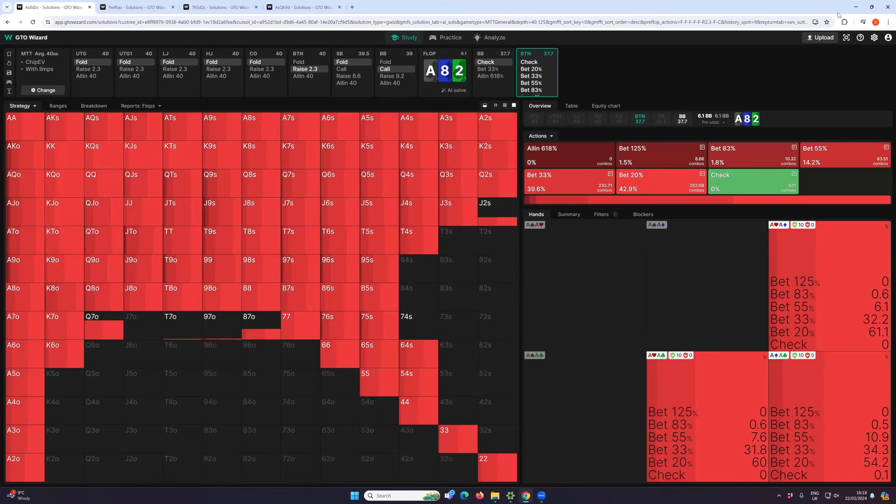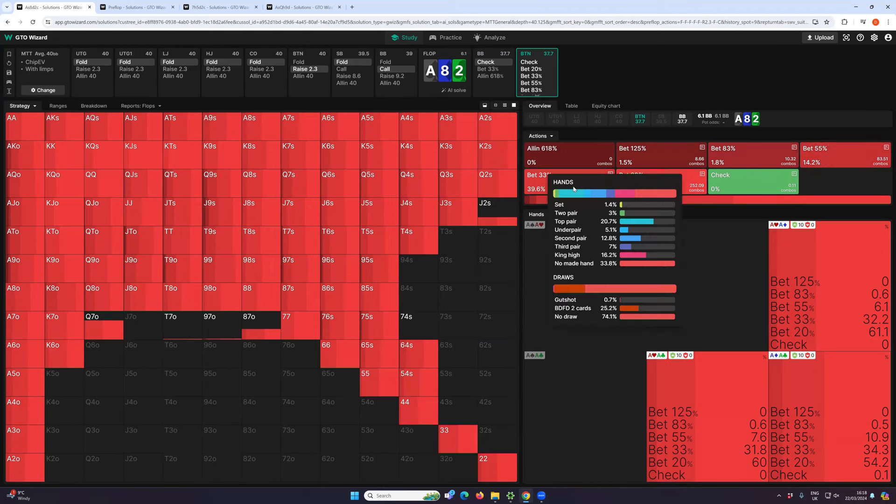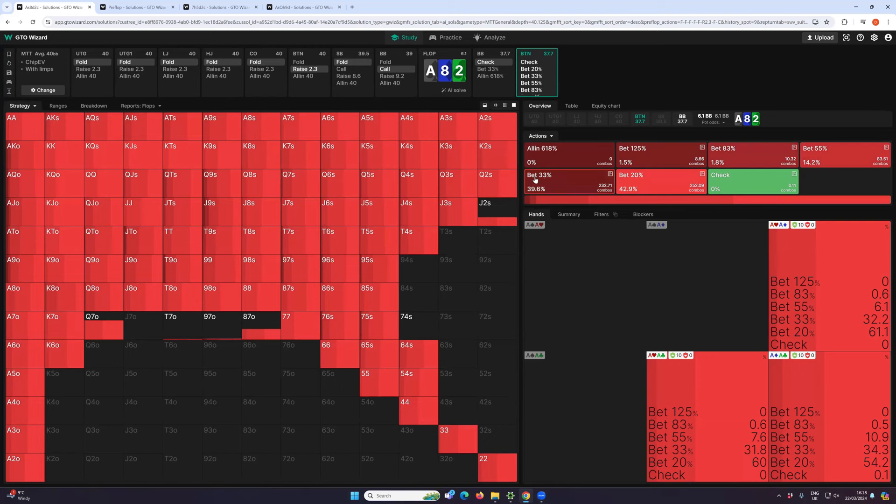GTO Wizard uses a number of different sizings, but on this board you can ignore anything that's less than 5%. There's some just-over-half-pot sizing, but one-third pot is used a lot. Personally, I would just simplify the strategy to bet a third pot or slightly less with the full range of hands. There's no hand that really wants to bet big, so just simplify your strategy.